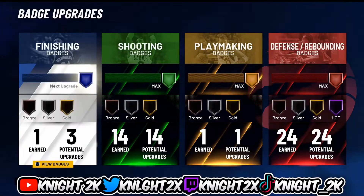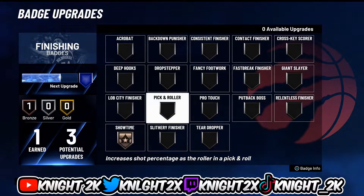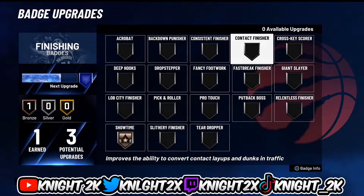For the finishing badges, for now I'm just using showtime — I don't have it maxed yet. I'll put it on contact finisher; if I can't get contact dunks I'm going to use showtime gold and contact finisher bronze. The reason is this build does get the park dunks, and those can activate with people in the paint even if you have contact finisher without contact dunks.